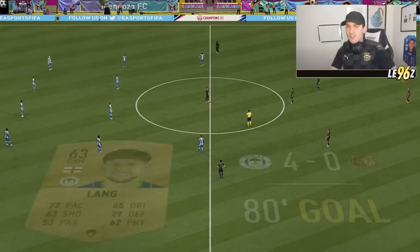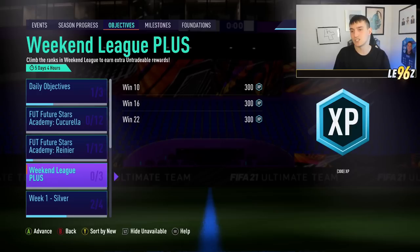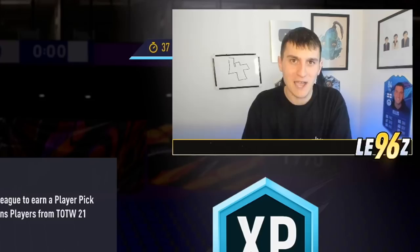Moving into point number four — it's actually going to be about gameplay. EA have introduced Weekend League Plus, which is not too bad. You can win 10 games and get an extra player pick from Team of the Week 21, or win 16 for a one-in-four pick. In my opinion, if you're winning 10, a one-in-three is better than doing 16 for a one-in-four — the bare minimum is always better with EA.